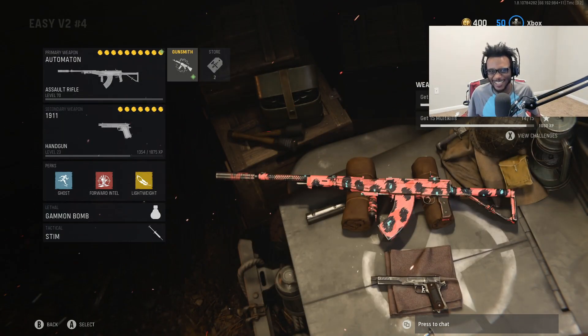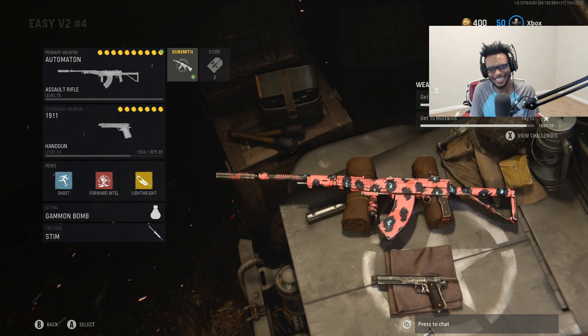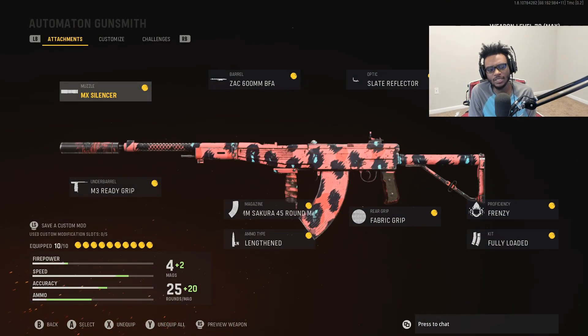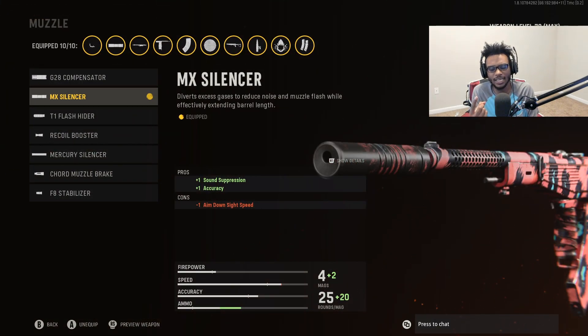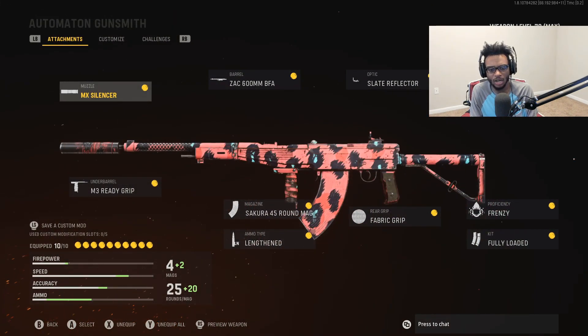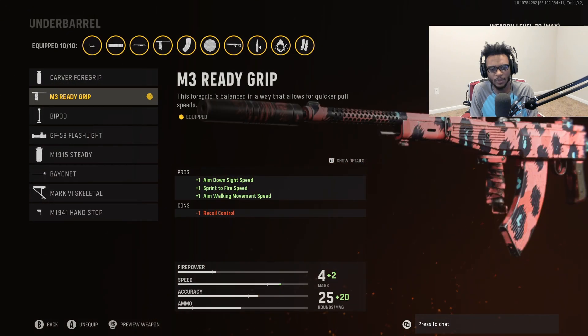Alright, let's go ahead and create the absolute best and fastest killing Automaton class setup here in Season One of Call of Duty Vanguard. This gun really doesn't take that much skill to use — it's really a point-and-shoot AR that doesn't move. For the Automaton we're gonna run it with the MX Silencer so we have sound suppression as well as accuracy. Like a lot of my low recoil AR builds, I'm always running the MX Silencer over the Mercury Silencer because I do not want to reduce that damage range.